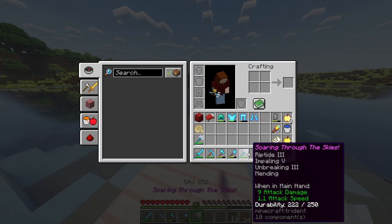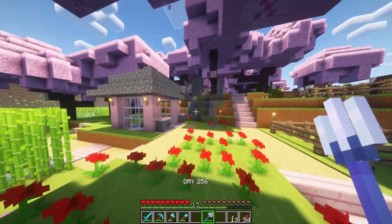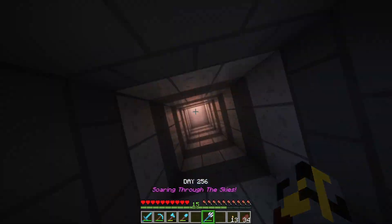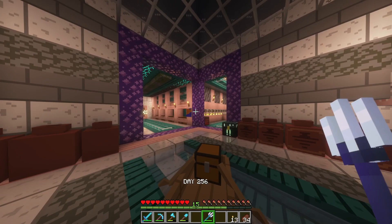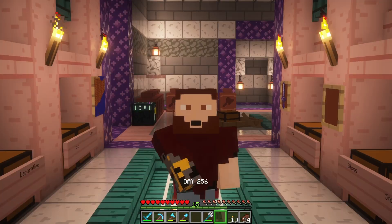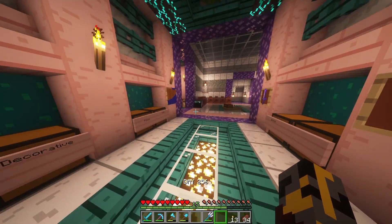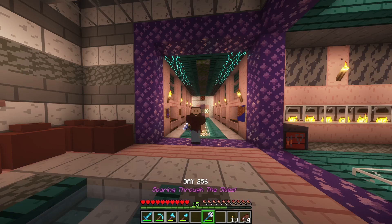Making a base around the Riptide Trident is honestly something I might do again — that might be an entire build I do in the future. Making this new kind of storage system that I've never really used before — this is the first time I've made a storage system like this, where I have the whole lever thing that can flick on and off to turn it on. It's something quite interesting.